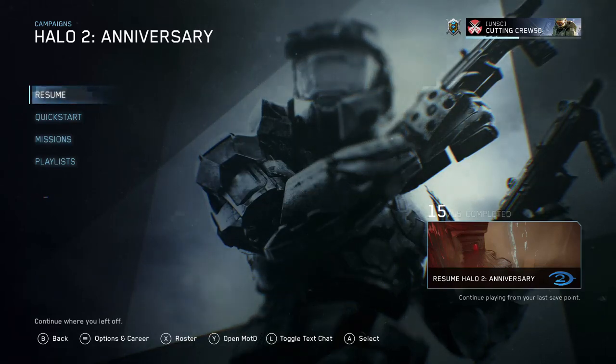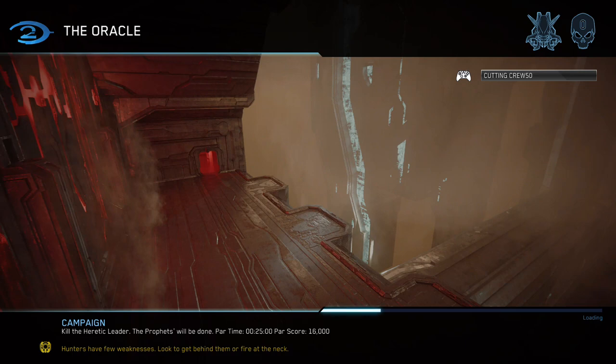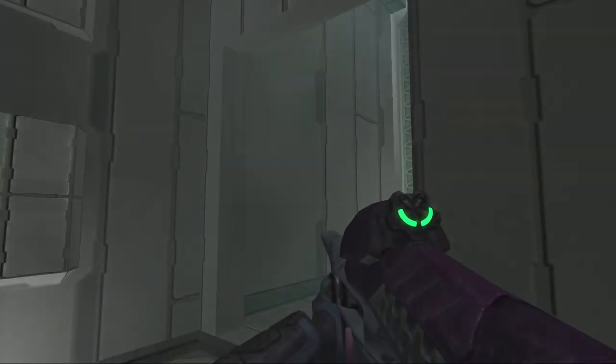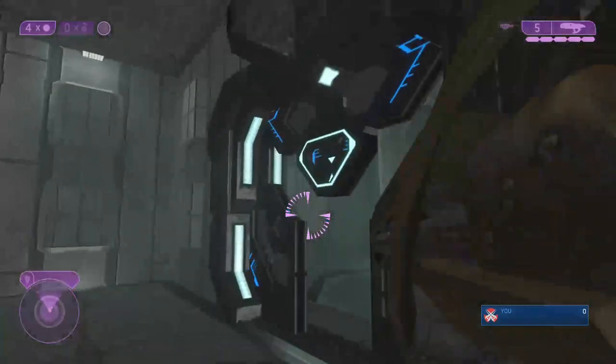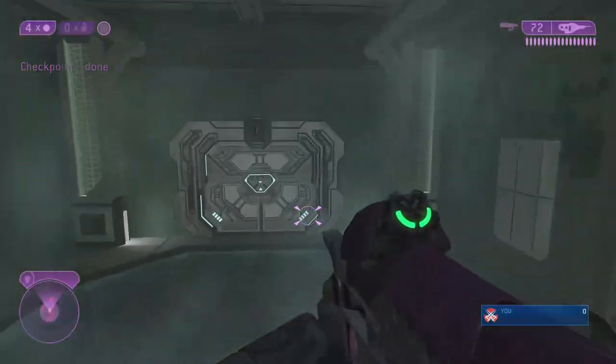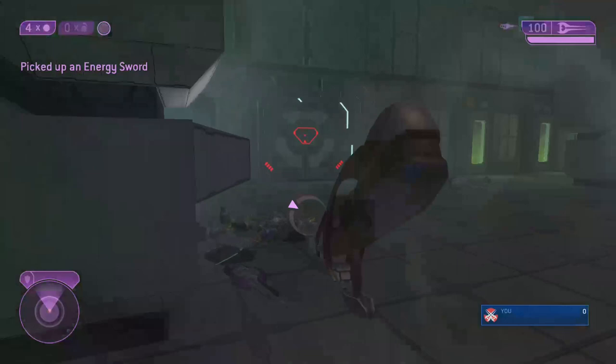Hey, welcome back to another guide. We'll be doing the mission Oracle in this one. The purpose is to go over all of my strategies to complete this level with zero deaths, no glitches, and killing every enemy. Keep in mind this is just a guide, so if I die I have no plans to reset. I already did this entire game deathless, so these are the strats that helped me do that.